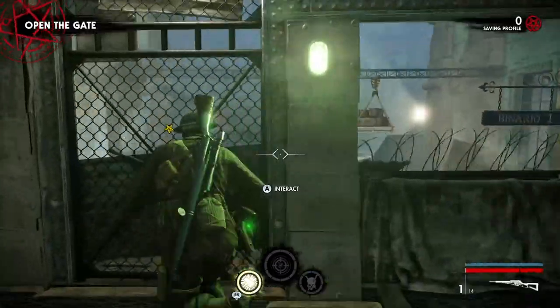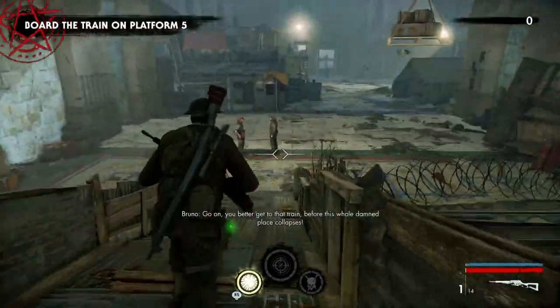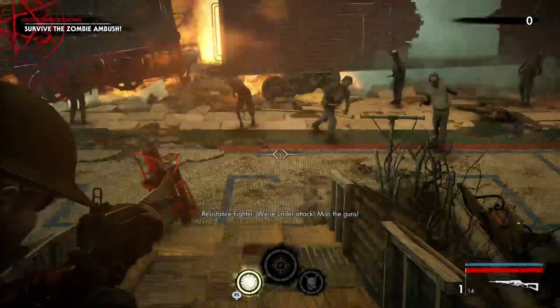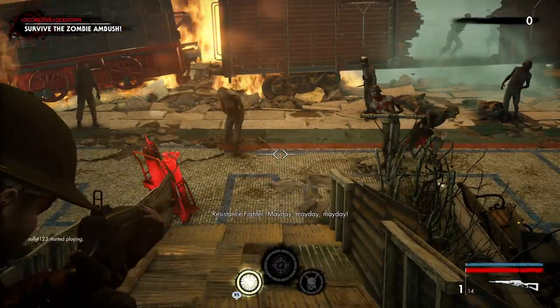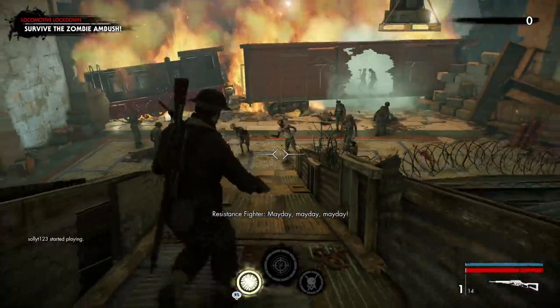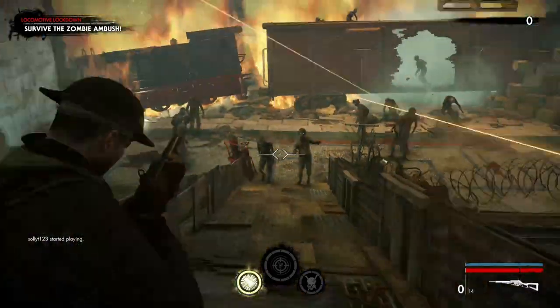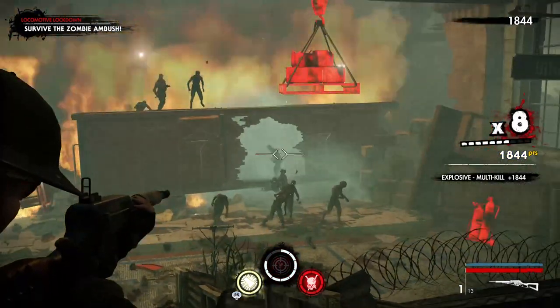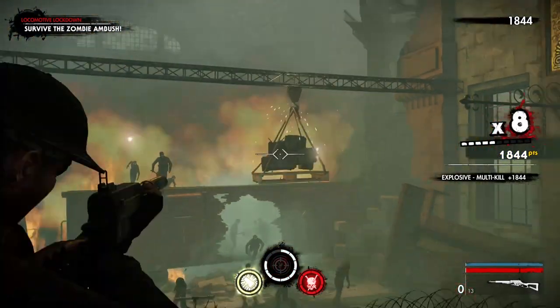We're just gonna do this on the first mission, chapter 2. If we don't get them all right here we can just go to the second section. We'll just guarantee one right here. Now we can use this to get our second.